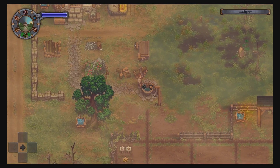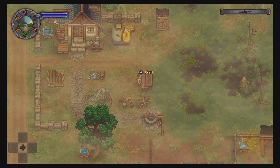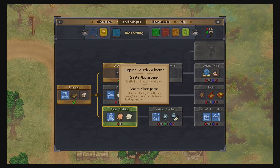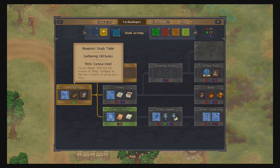Oh, I can turn them into firewood - I forgot that was a thing. I need to look at my technologies. Paper crafting - blueprint church workbench, pigskin paper, create clean paper. Blueprint desk, blueprint study table, gather old books, perk curious minds, go deeper, find out the essence of things, study an item. Journalist - you notice the little things about people, put them together and you have a story, sometimes you can get a good story from dialogue.